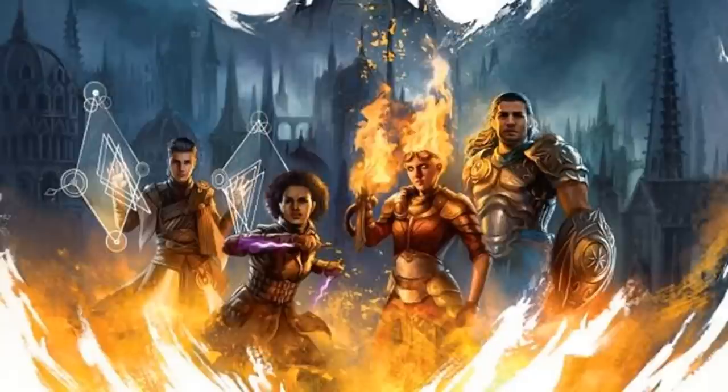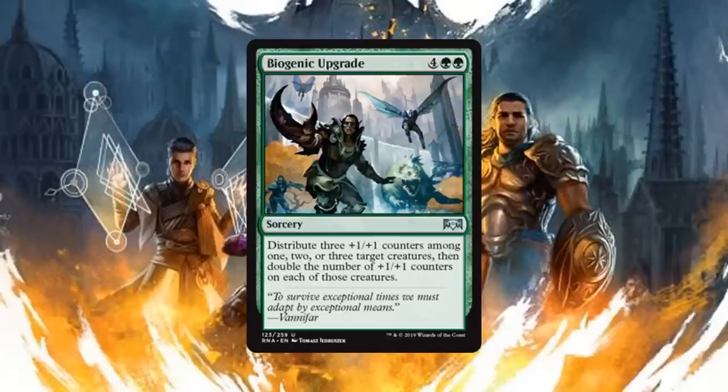Up next we have Biogenic Upgrade, a sorcery for four generic and two green mana — distribute three +1/+1 counters among one, two, or three target creatures and then double the number of +1/+1 counters on each of those creatures. Six mana is intensive, but the fact that you put counters on three creatures and then double the number currently on them is what makes this card so good. You're not doubling what you put on them — you're doubling what's already there. So if a creature already has two counters, you target it, add one counter, then it doubles to six. Late game this is pretty much a finisher.